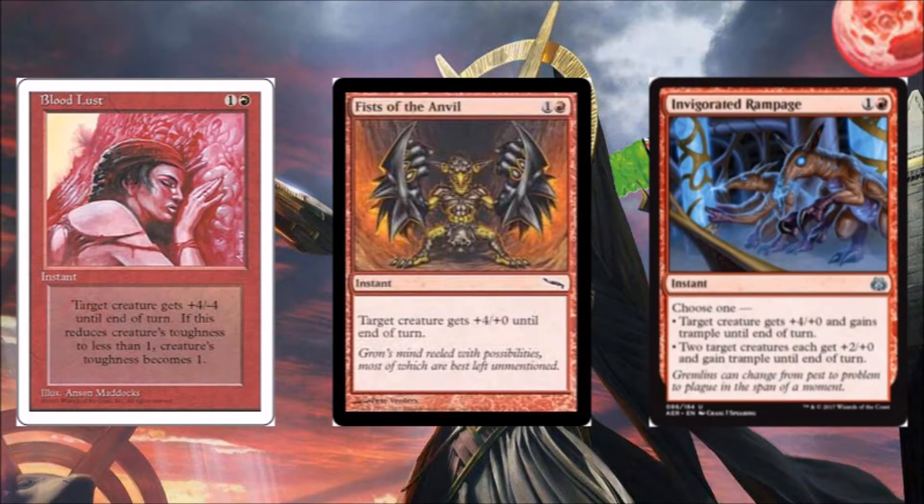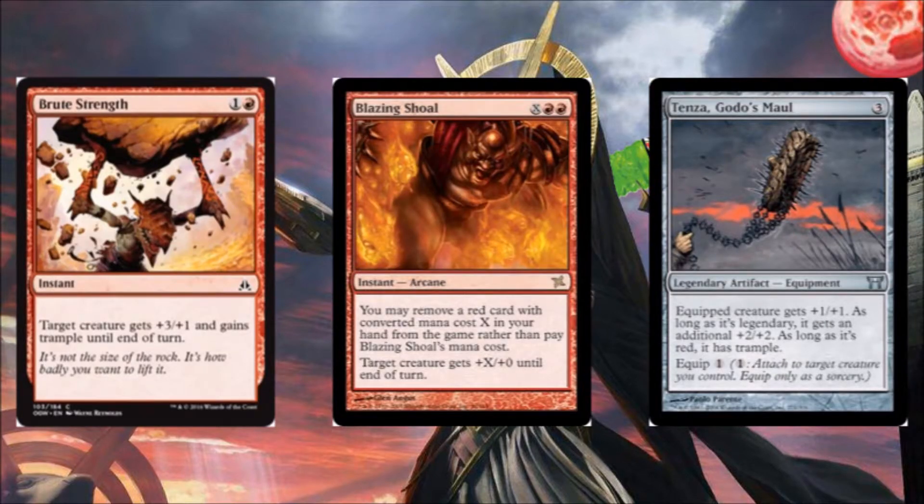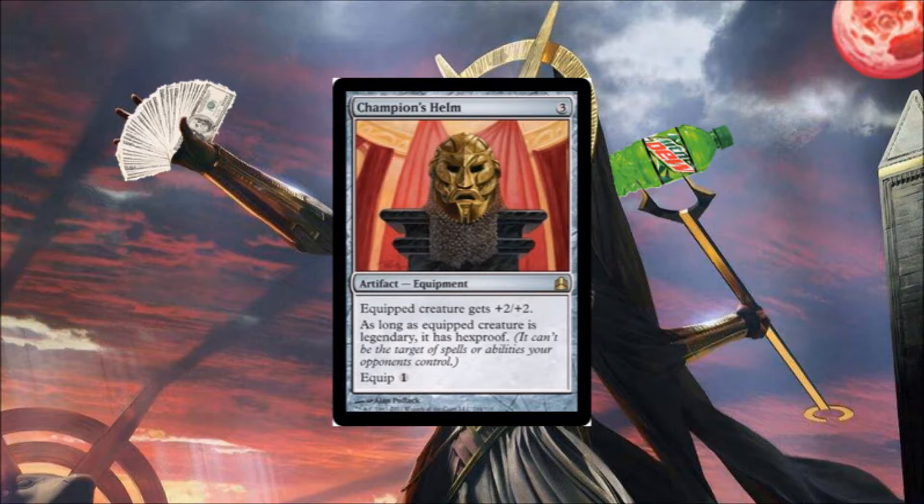Bloodlust is +4/-4, but can't reduce the toughness below one — doesn't matter because my creature's indestructible. Fists of the Anvil is +4/+0 until end of turn. Invigorated Rampage is +4/+0 and trample until end of turn. Brute Strength is +3/+1 and trample until end of turn. Blazing Shoal is a broken card that should be banned — it lets you discard whatever high mana cost thing you have sitting around to make your Hazoret huge. Tenza, God's Maul — basically for three mana, equip one, you end up with +3/+3 and trample on your god card. And Champion's Helm is +2/+2 and hexproof — a little bit more expensive, but hexproof is huge.